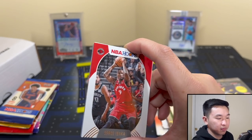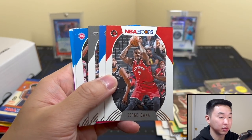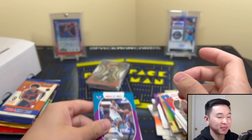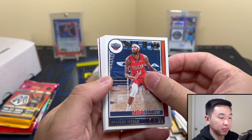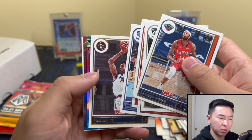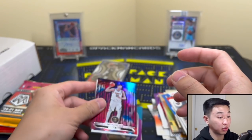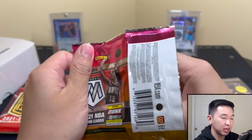Let's get that hoops art — Luka and Rudy there. Some good luck has to be coming. Next pack — come on Ziknjaic, be a superstar I believe. Got something shiny — is it good shiny or insert shiny? Yokich hypnotized. Hoops has a low hit rate, especially 21-22 because they took autos out.